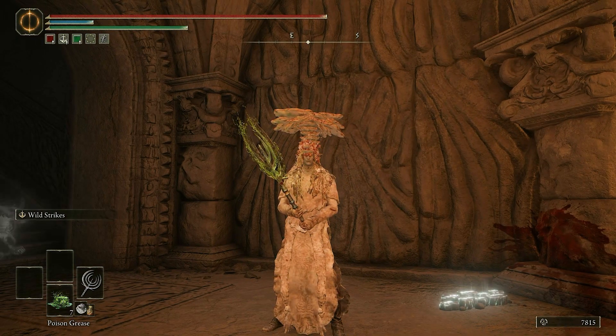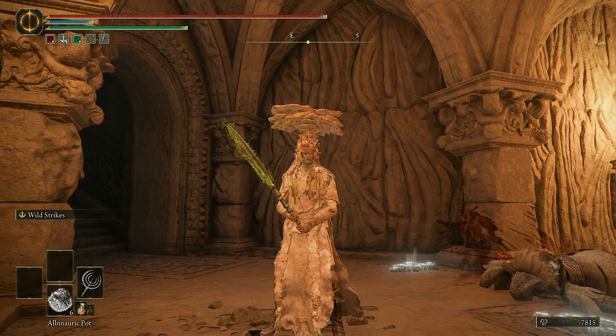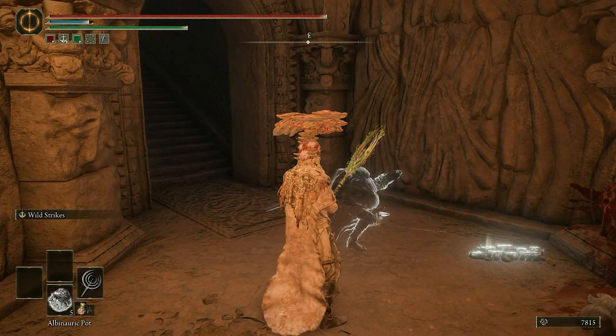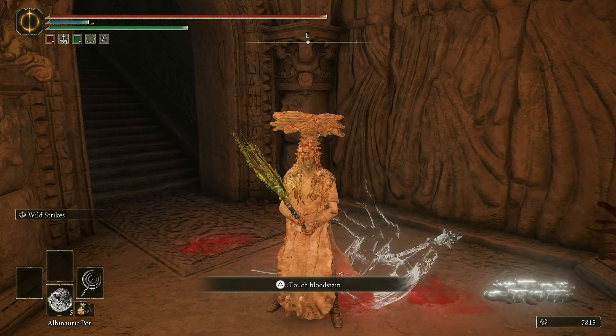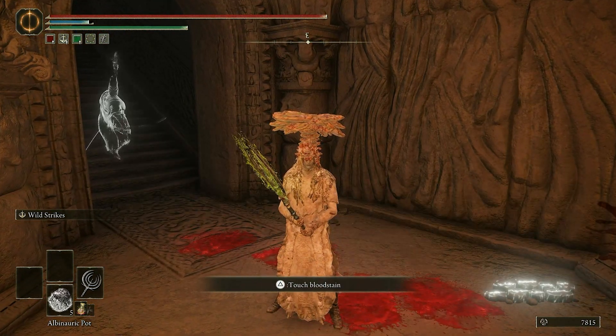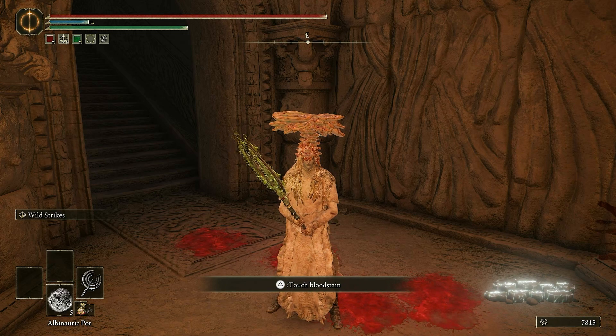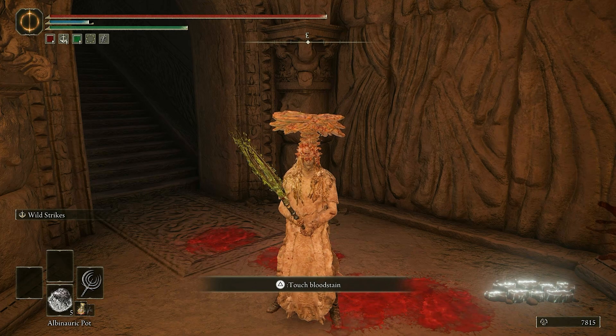You can get a ton of damage. And I pair that with the Albanneric Pot, because this thing stops people from healing. So you poison somebody, you throw an Albanneric Pot at them, and they will run around really scared while also poisoned. That's where the fun comes in — the pressure.